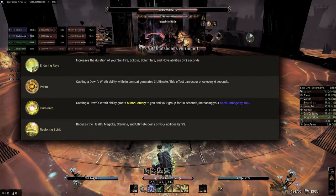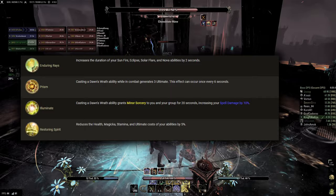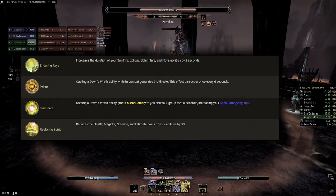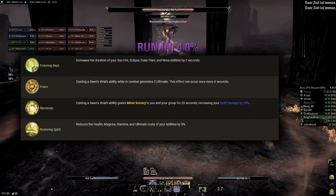Dawn's Wrath is one of Templar's two damage focused skill lines, but also provides healing and support. The passives increase the duration of Dawn's Wrath abilities and make them provide Minor Sorcery, so 10% more spell damage to the group for 20 seconds, and give us 3 ultimate every 6 seconds. Minor Sorcery is an important buff for damage dealers, and this passive is the only relevant source, making Templar very desirable for Magicka based group compositions. Additionally, the Dawn's Wrath passives also reduce ability costs by 5%, including ultimates.